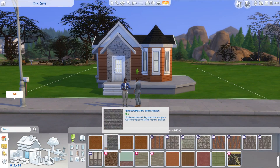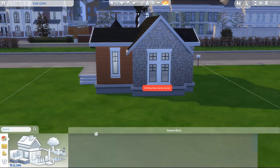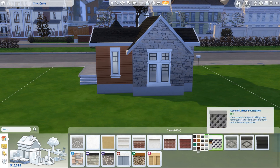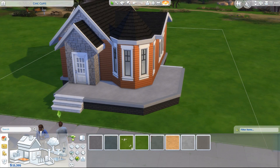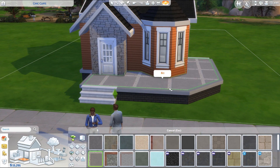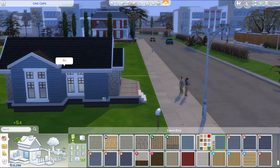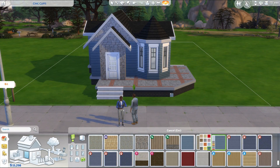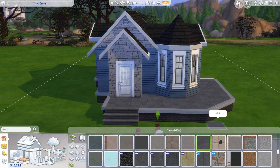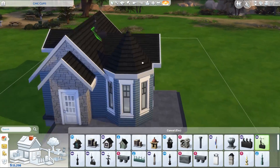I was thinking of doing an orange exterior because I feel like I never use these orange weatherboards, but in the end I just didn't really like it. I think I would love to use this bright orange color if I was doing like a row of really bright townhouses, maybe inspired by Cinque Terre in Italy or those San Francisco homes that are really bright and colorful. But for this house I ditched the orange and went with blue. Those windows are from Seasons I think, and they're really inexpensive — they look like they cost so much more than they do, pretty much the same price as base game windows.